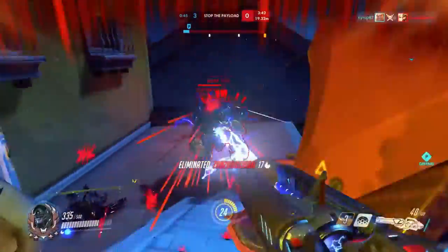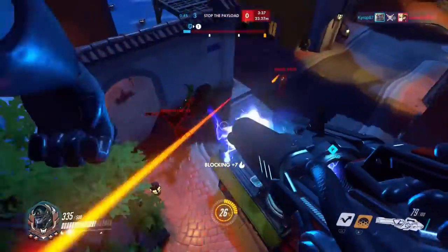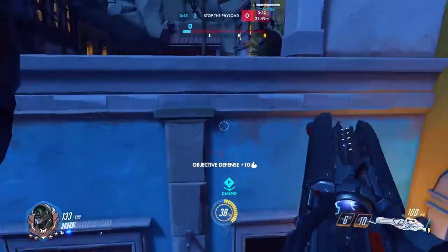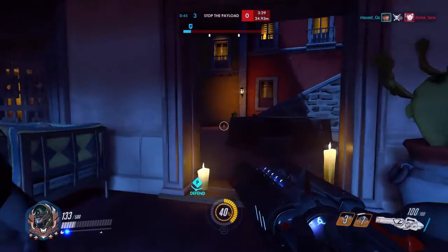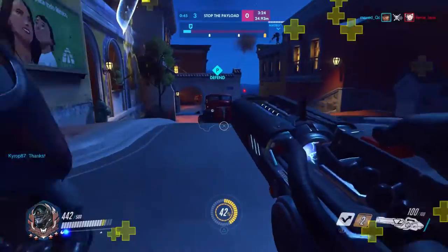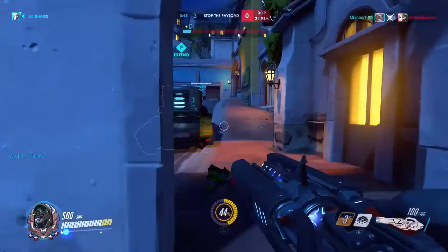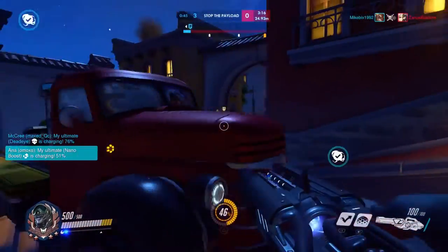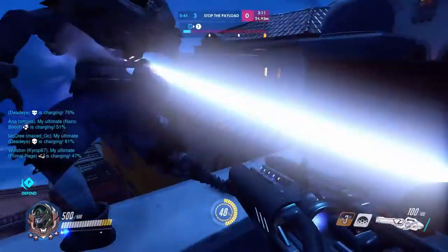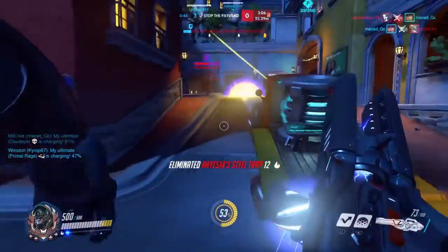Next, focus any stragglers — flankers or anyone breaking off from the group, like an enemy Reinhardt who just charged into your whole team. If even just a few DPS go after that straggler, it could be an easy pick and gives you immediate man advantage. Tracer is an exception because of her mobility to escape. Don't spend a lot of time chasing her — if she gets away, let her go. Constantly chasing her away quickly means she isn't doing much for her team. Winston is great for keeping her away from your healers.